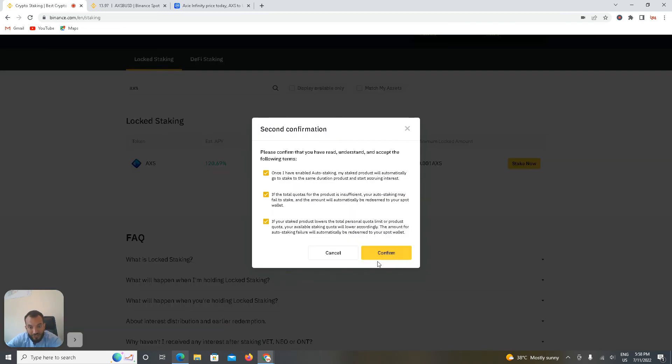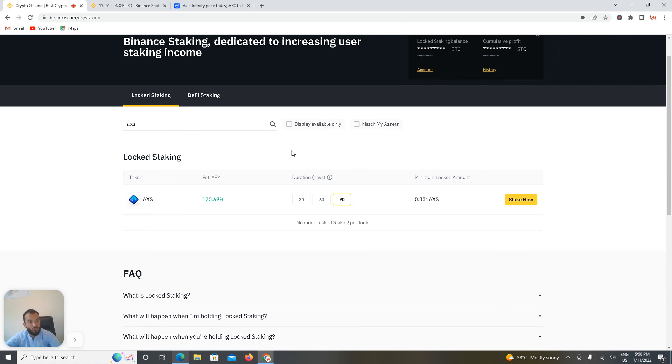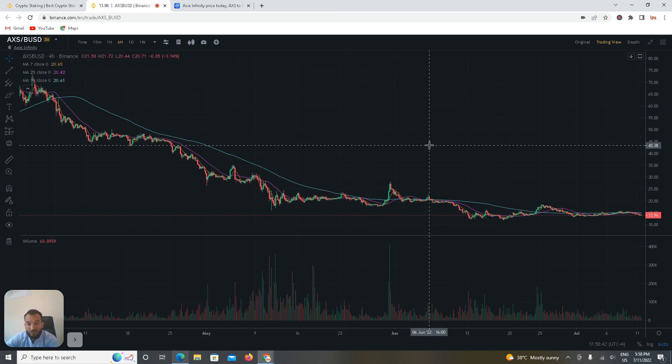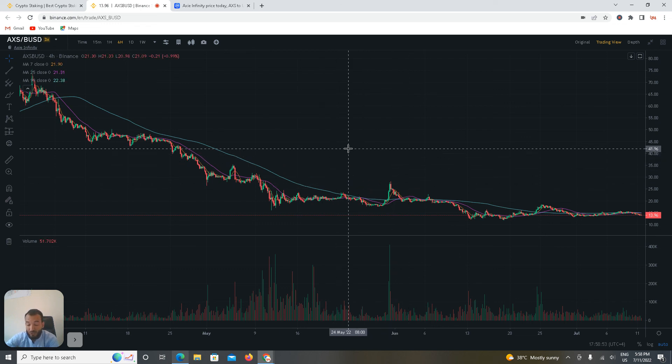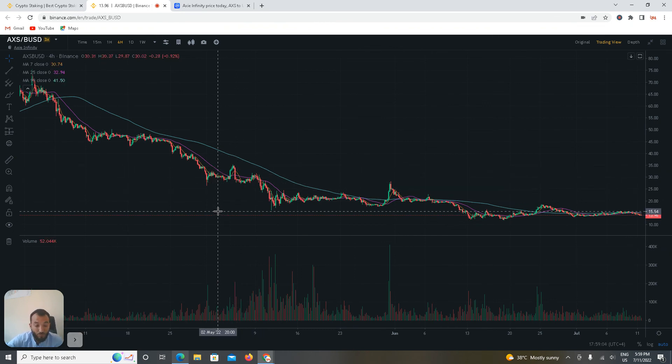The subscription was successful — this is what I'm telling you about Axie Infinity: one of the best investments in crypto right now. Try to invest and take maximum benefit — you will recover your losses. If BTC goes to 30,000 or 40,000 dollars, AXS will cross 50 to 60 dollars per coin. Don't miss this opportunity; stay with us for more informative videos.